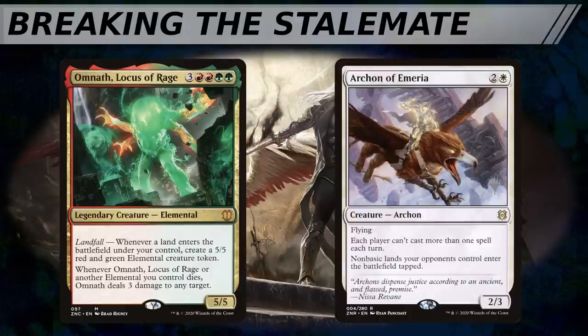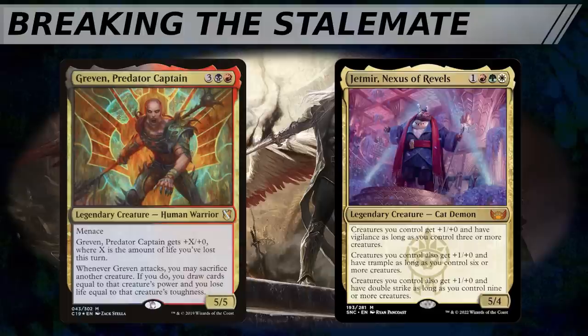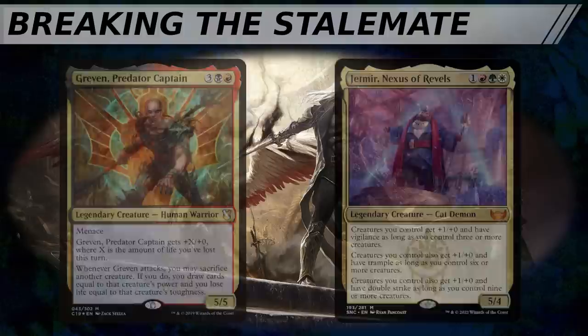You may decide to eliminate the weakened landfall player before returning your attention to the player with Archon of Emeria, all things being equal, because the Archon of Emeria player is the one holding the landfall player in check. Or maybe there's a Voltron player piloting Greven, Predator Captain, and they're holding the tokens player in check because if the tokens player swings out, the Voltron player can crack back and eliminate them in a single blow. In that case, the correct order of operations may be to eliminate the tokens player first and keep Greven around.